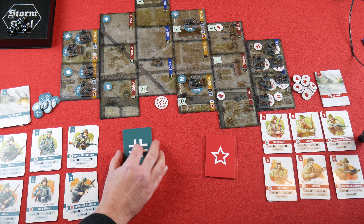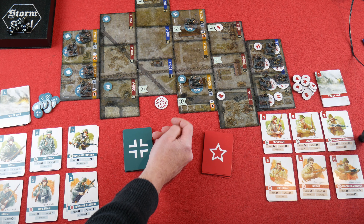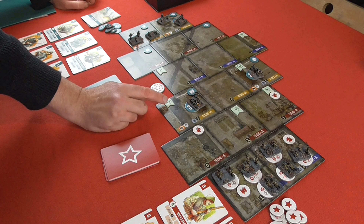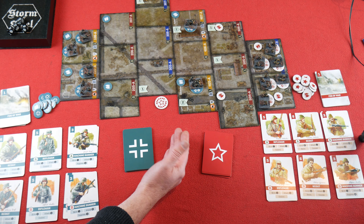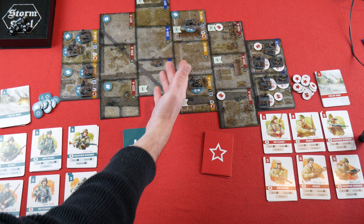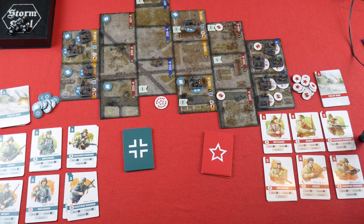Starting on the table we've also got supplies for both sides, which will get added into our deck as the game goes on. Soviets begin with the initiative, but that could change immediately. The first to capture four or more control markers wins. The Germans are currently on two but don't actually control them — they need to flip the markers. They've got to scout out these areas first, as you can't move onto areas you haven't scouted.